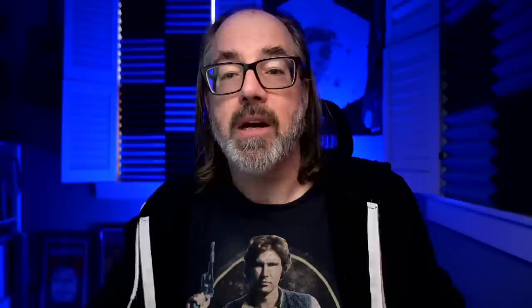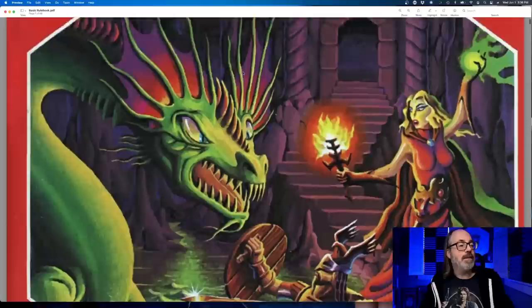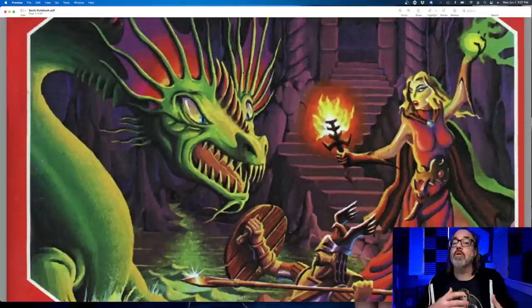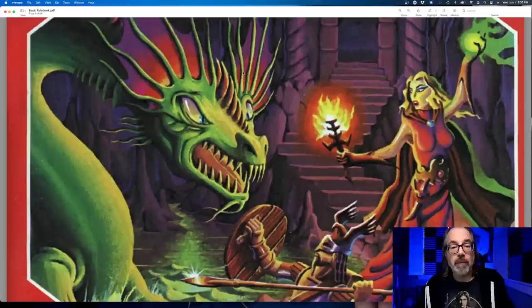I had comments that sometimes I mention systems without going into them, so I'm going to do a quick overview of the systems I'm going to use. I'll put links in the description to the DriveThruRPG sources. The first thing I'm going to look at is what I call BX, or Basic Expert. This is the red book — it's got this amazing cover. B and X together form the core of what's now called Old School Essentials. I find these to be great sources for learning and teaching D&D. Old School Essentials is really well organized and great for table use, but I find BX my preferred system for learning.